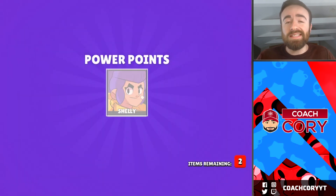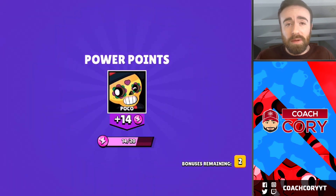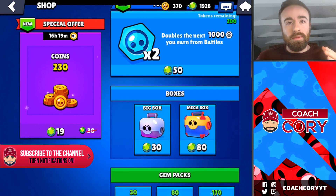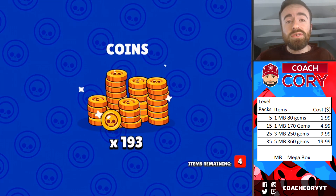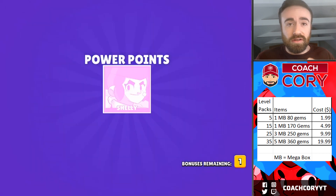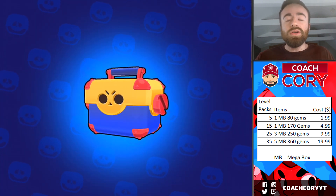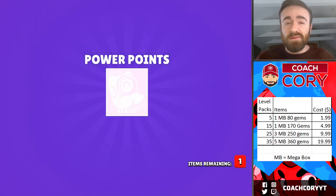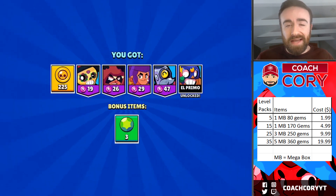There are a couple things you have to know before I can tell you exactly how long it's going to take you to max your account. The first is the best way to buy gems. There are gem packs, and the more expensive they get, the better they are in efficiency — you get more gems per dollar. There are also experience packs you can buy after reaching experience levels 5, 15, 25, and 35, each providing a certain amount of mega boxes and gems. Those experience packs are your best bang for your buck, and the level 5 pack is the most efficient for gems per dollar, decreasing as you go up the packs, but each is still the best way to spend your money.